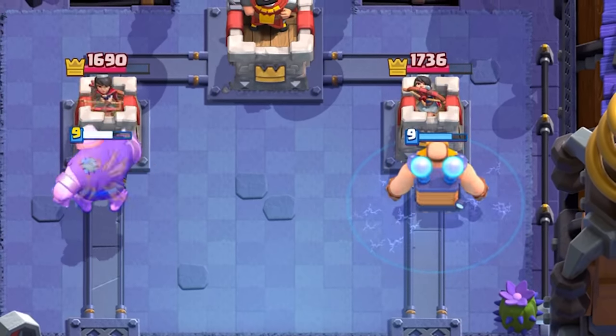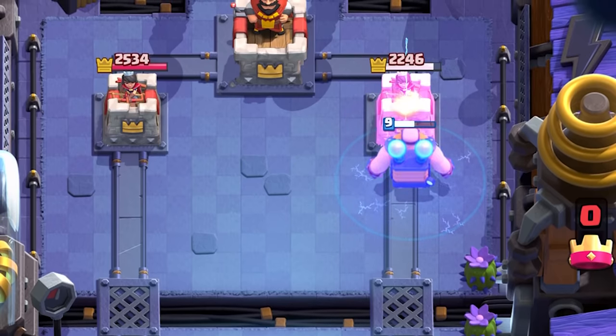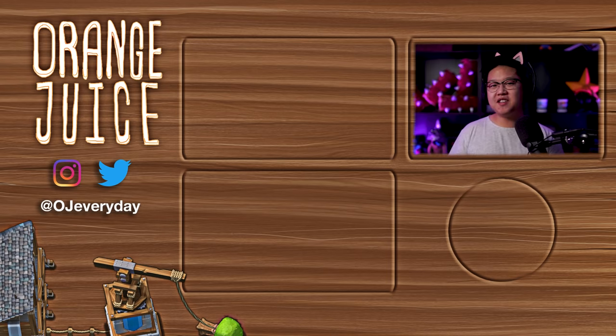Overall, I'm super excited about the Electro Giant. He has a very unique mechanic and adds a new element to the game. He feels like a mixture of all three Giants plus the added element of electricity. Beatdown is my least played archetype, but this card has been genuinely so fun to play. He pairs well with Tornado — almost as if you don't even need Poison. He works well with Zap since that counters the Inferno Tower. For now, he feels a little underwhelming and could stand to get a bit more health, especially at eight Elixir. Maybe he's really good with the Electro Spirit — stay tuned. Thanks for watching, and thank you for using code OJ.